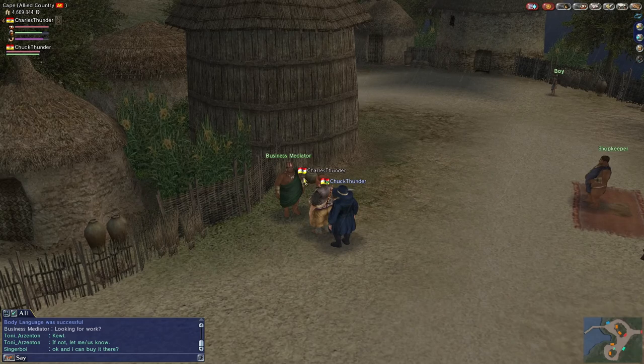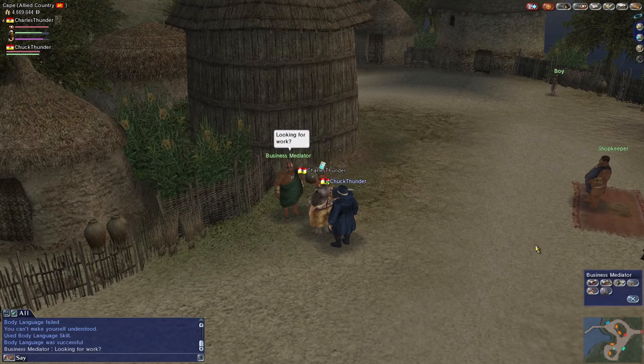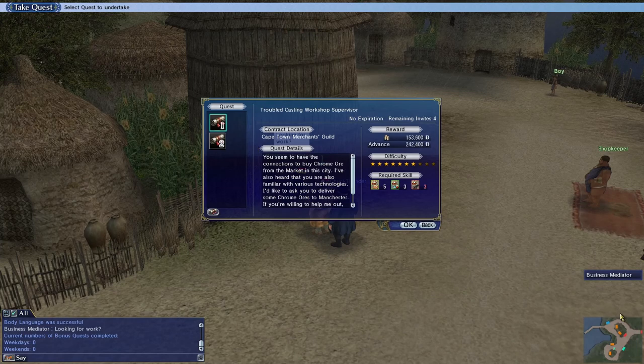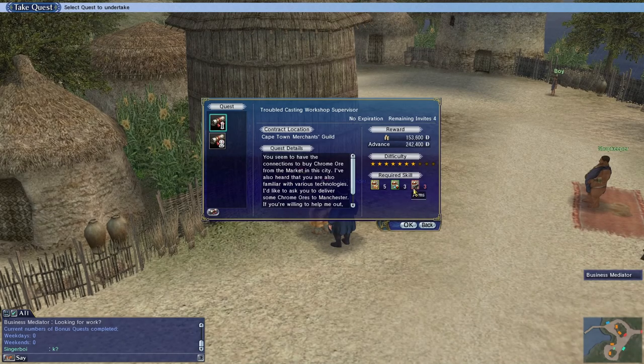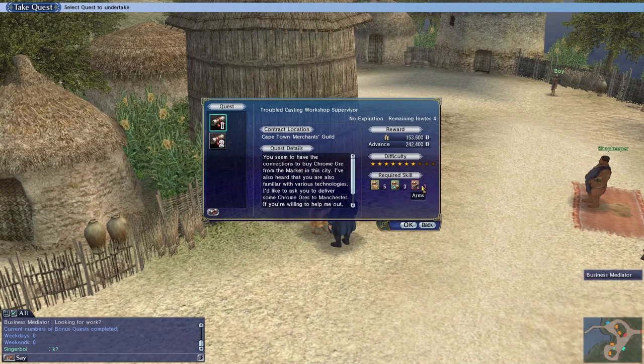Chuck Thunder cannot pull the quest because he doesn't have the required quest requirements. If I look at the quest here from the Business Mediator, it's called Troubled Casting Workshop Supervisor. It requires a management skill of 5, navigation level of 3, and the armed skill is not as important. Not even Charles Thunder has the armed requirement. You really need management skill - that's the key ability. So only Charles Thunder can pull this because Chuck Thunder just doesn't have the base requirements.